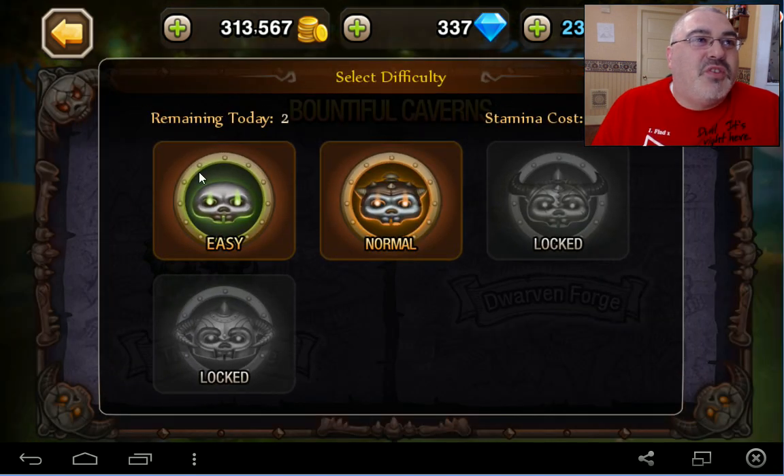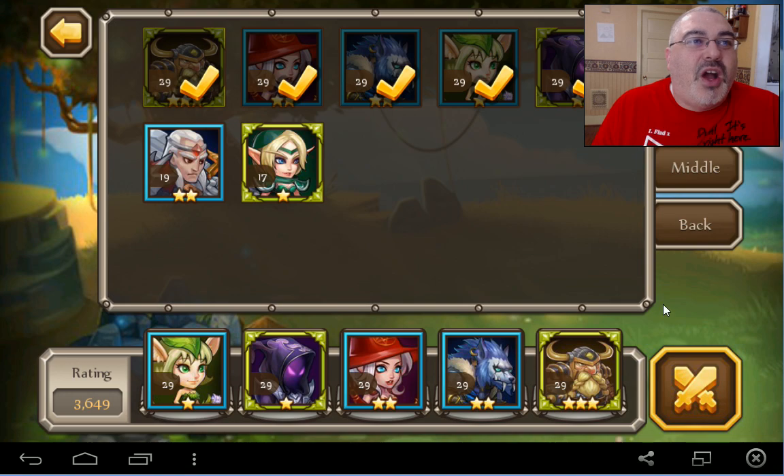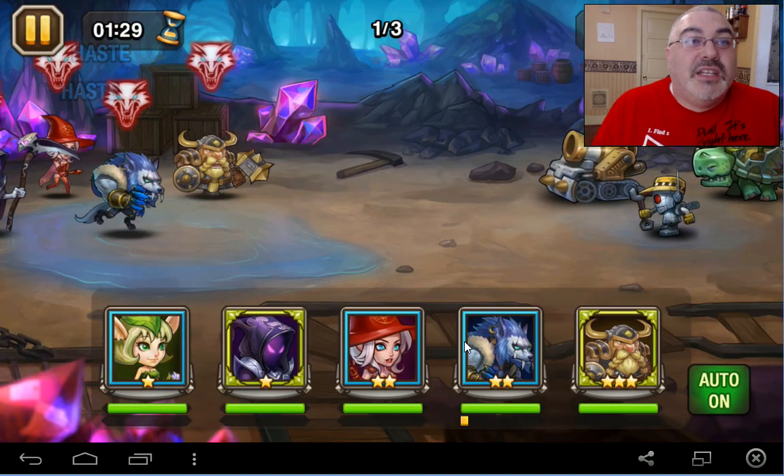So let's go to the Jordan Forge — we have two remaining, we're going to do easy. We're just going to go auto on this so I can talk to you.